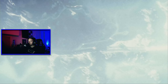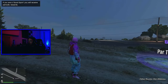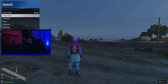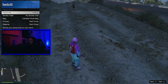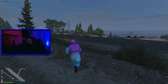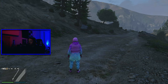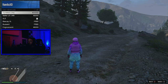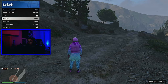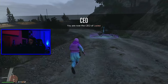Once you're about to spawn in online, you're going to want to call a Deluxo or any sort of helicopter so you can get a duffel bag. Call any helicopter — whether through Pegasus or one you own. I'm going to call my Buzzard. Now that the Buzzard is here, fly to the mask shop.